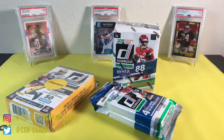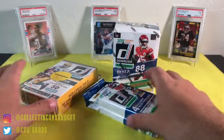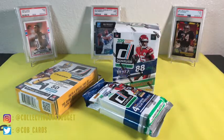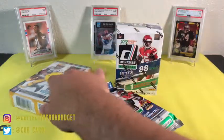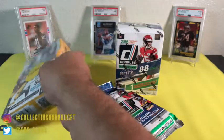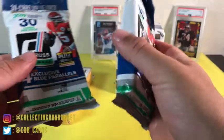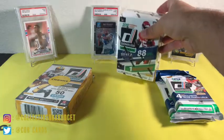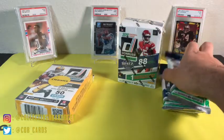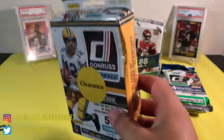Anyways, you may have seen my other video where I was searching for retail packs just the other day. These are the results of that retail search — I'll link that video so you can watch me unsuccessfully look for basketball cards but successfully find some NFL stuff. I found a couple fat packs, a Donruss blaster, and a 2016 hanger on clearance. I'm looking for Kyler Murray and Josh Jacobs rookie cards from 2019, and from 2016 I'm looking for Dak Prescott and Ezekiel Elliott.